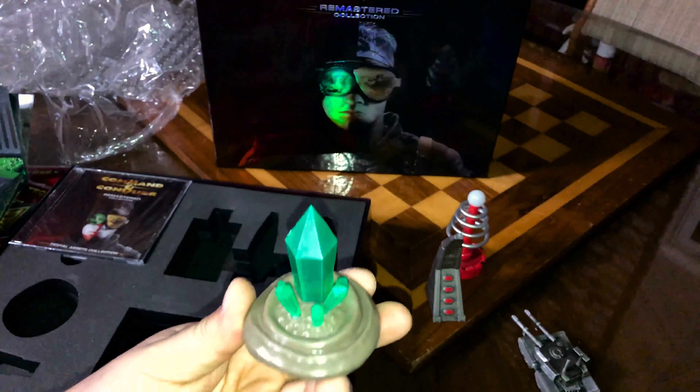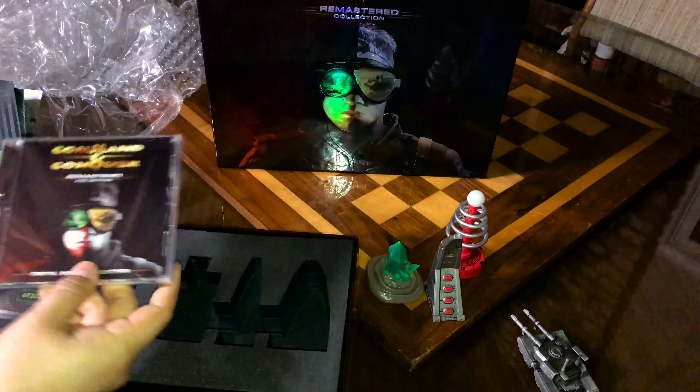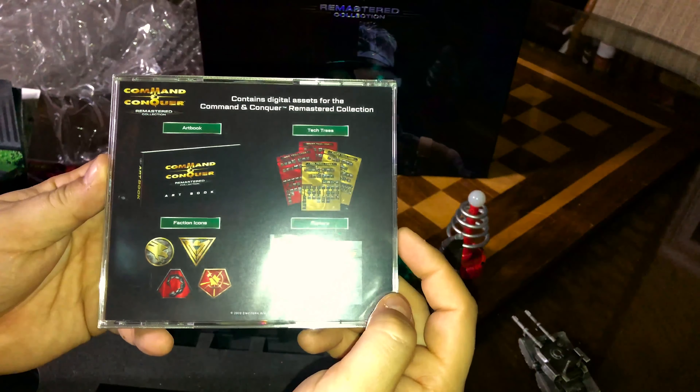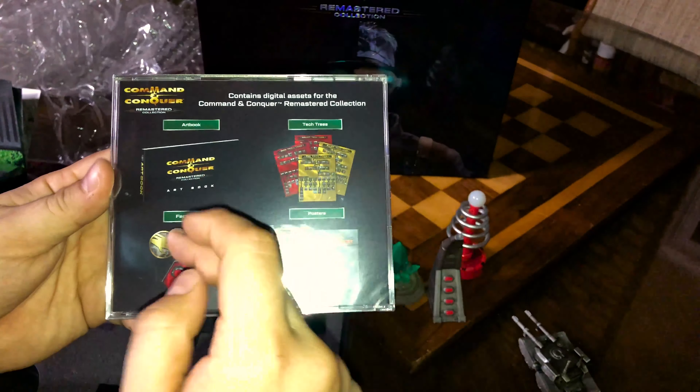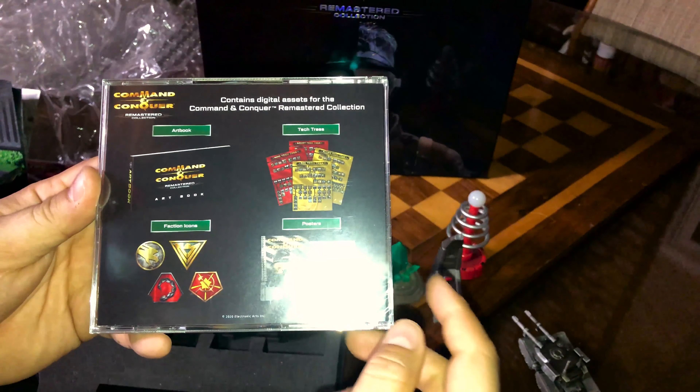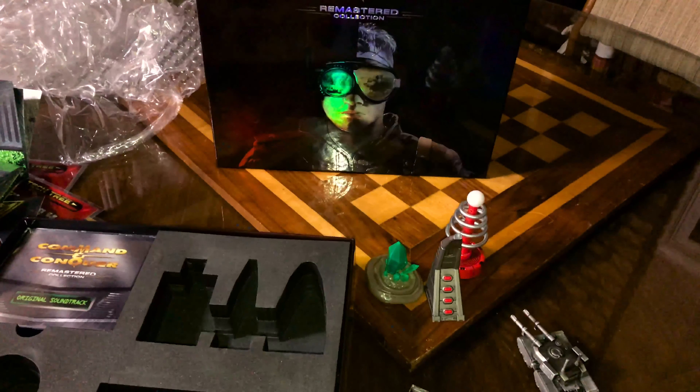We've got the Obelisk of Nod — this is probably going to do the same thing. Let's check it out. Pull out the little battery tab and find the button — oh, it's the top red button. I just wasn't pressing it hard enough.